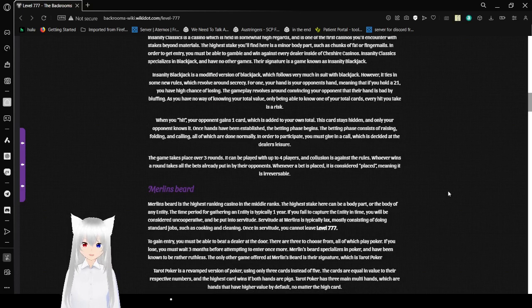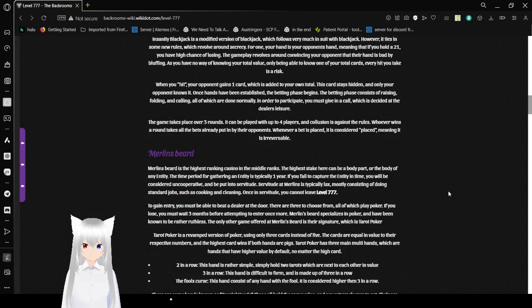In order to participate, you must give in a call which is decided at the dealer's leisure. The game takes place over three rounds, can be played with up to four players, and collusion is against the rules. Whoever wins the round takes all the bets placed by their opponents. Whatever bet is placed is considered irreversible.